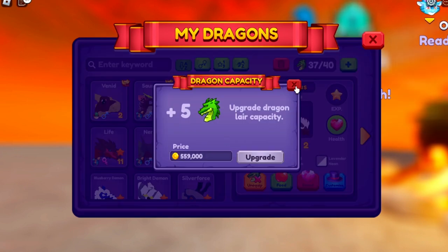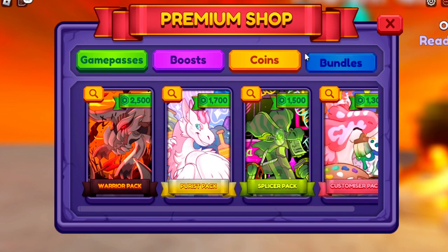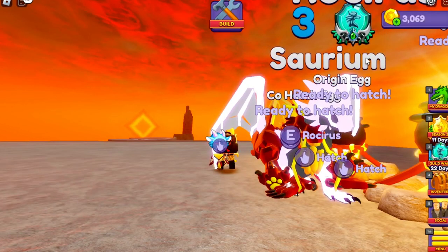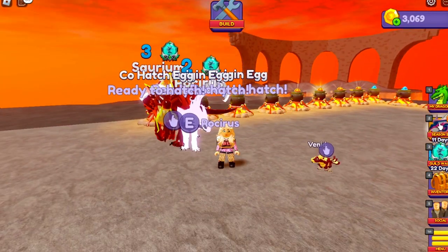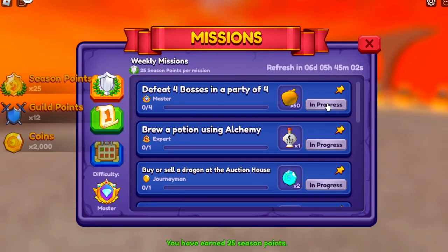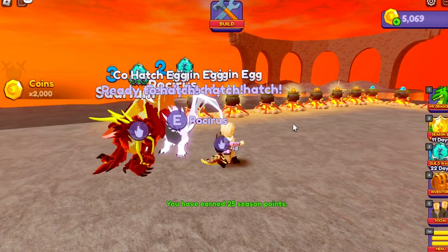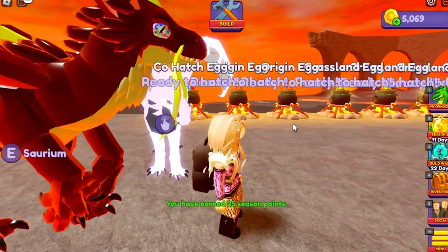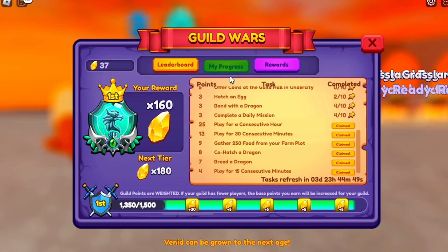To recap for storage issues, you upgrade with coins. You can shortcut that by buying them with Robux, which I don't normally do. You just save up your coins - you get coins from doing the tasks like grow to elder which gives 2000, by selling dragons, farming fruits on the farm, farming mobs. Bosses actually give a good bit of coins, and I'll show you that in a second.